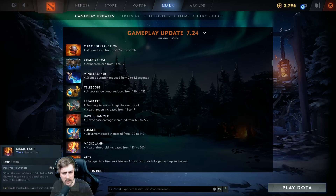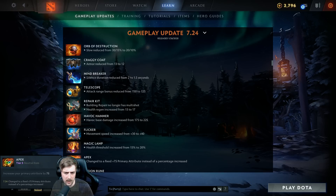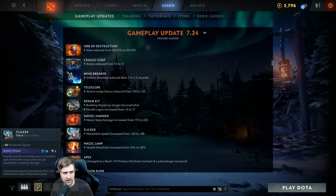Magic Lamp is generally kind of bad so it's fine they buffed the health threshold to 15%. It's like a 700 heal with a dispel, but when you're that low in health you're typically going to die anyway. The fact that it doesn't take an item slot is kind of nice now. Nerf to Apex — we're into tier 5 items now. Keep in mind these are going to be worse because they drop at 60 minutes instead of 70 minutes.